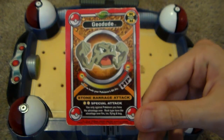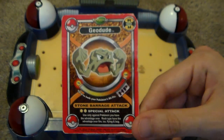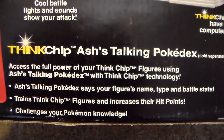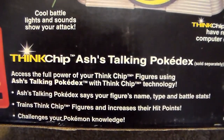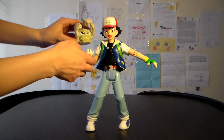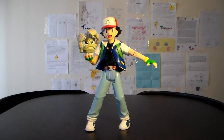Each figure came with a little card stating its minimum and maximum possible hit points, as well as its elemental typing. In addition to just being used in battle, these figures could be trained to increase their maximum hit points by winning battles, or with various peripherals. For example, this ThinkChip Ash figure — you just shove this little half Pokeball up your Pokemon's butt, and Ash will get right to training you against an imaginary opponent.